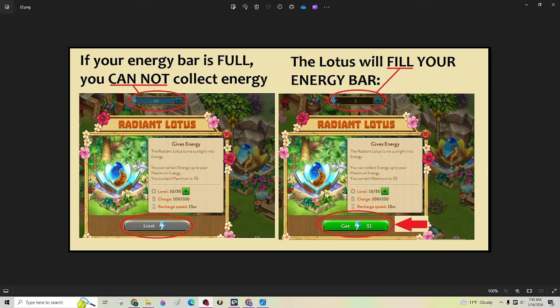So, the explanation again — you can see this energy bar is full, so you will not be able to collect anything from your lotus; it'll say 'limit' and you can't do anything. If your energy bar is not full, then you will be able to get whatever energy is in here to fill your energy bar. This charges at the rate of one per minute, and right now it's holding a hundred. So what that means is if you were to fill this bar right here, then this goes down, and then it starts to refill itself at the rate of one energy every 15 minutes. I know that's kind of confusing, but once you get it, it'll make more sense.